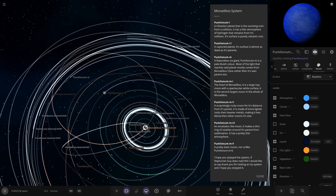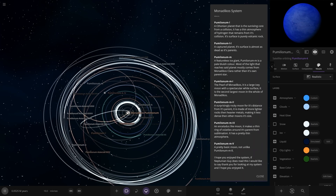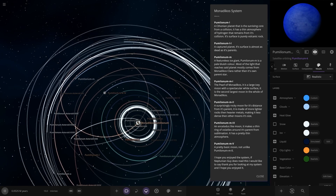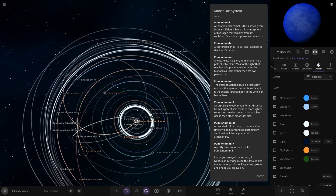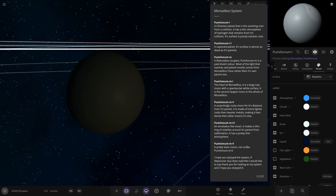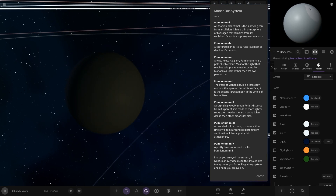Next up, we're heading to Polonium I - the Chthonian planet that is a surviving core from a collision. It has a thin atmosphere of hydrogen that remains from its collision. Its surface is pretty volcanic rock.